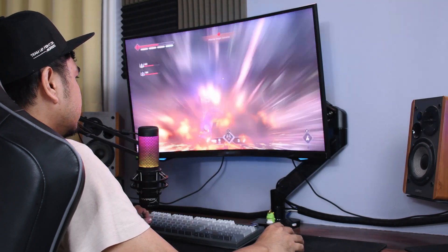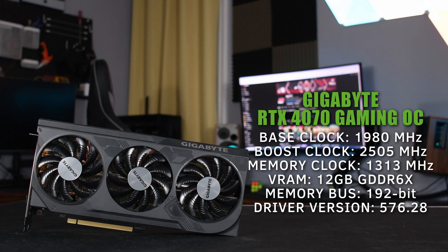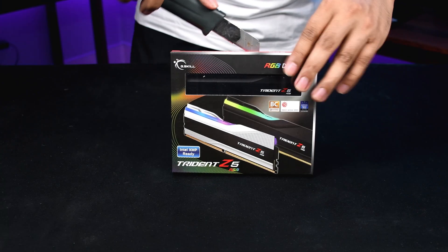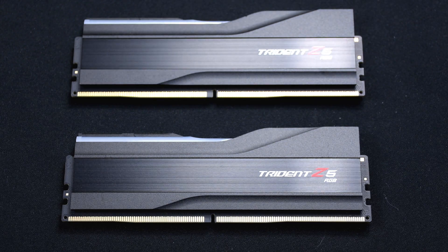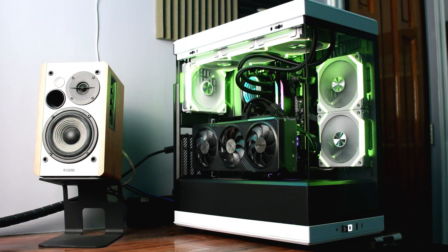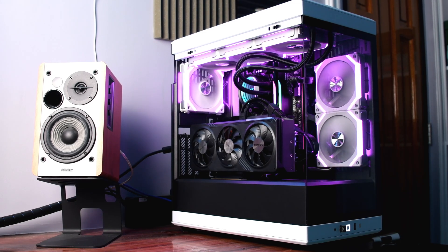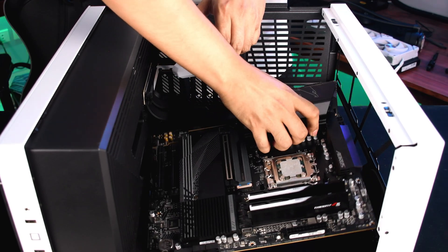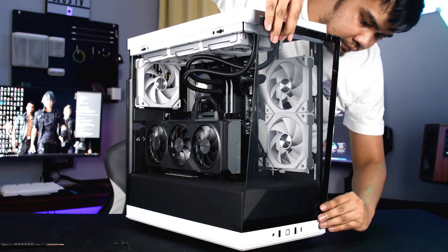For this playthrough benchmark, we're going to use Gigabyte's RTX 4070 Super WinForce OC. And for the test platform, I used a Ryzen 7 7800X3D with 32 gigs of 6000MHz RAM. The complete list of the parts used in this test will be down in the description. And if you're interested to see how I built this setup, a link will also be down in the description.